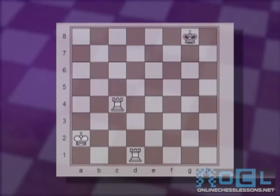In our second example with the rooks, it's even simpler. Now that you know the goal — making sure the king is stuck at the edge of the board — here you only need two moves to checkmate. One move making sure the king stays on the eighth rank: we move the rook down to d7. Any move black makes, going either to f8 or h8, the other rook comes down to c8 checkmating. That was real simple.